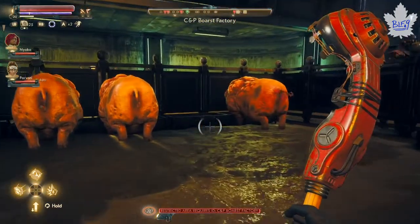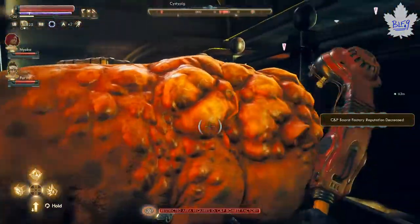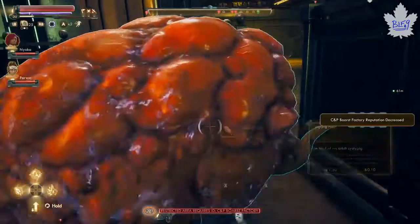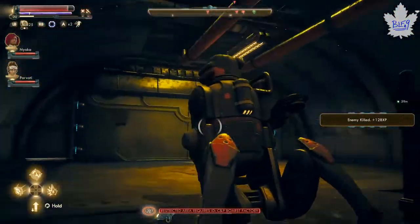I'm in the C&P Bors factory 60-pig grind spot. You can watch my video — as you see on the banner above — to see how to set it up. But once you get here, you just go wild on all the 60 pigs that are eating away.